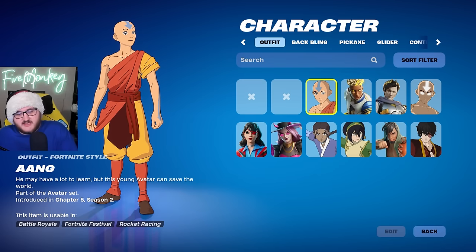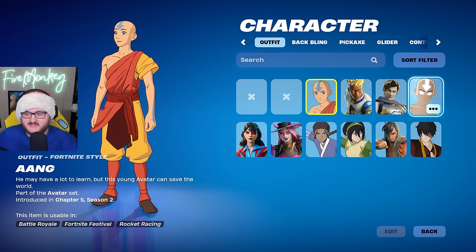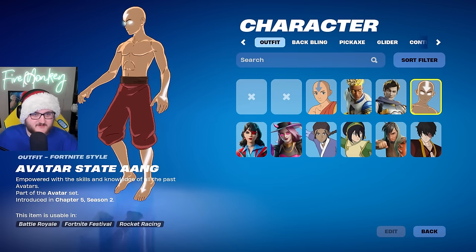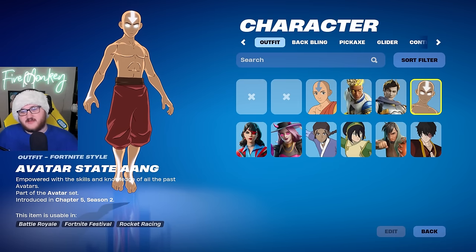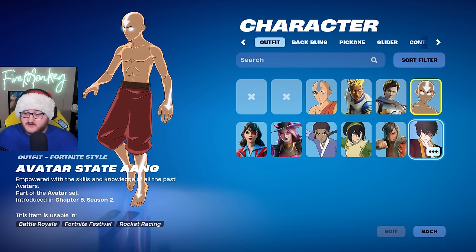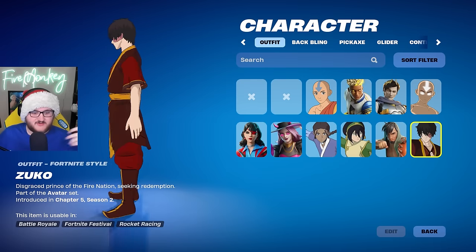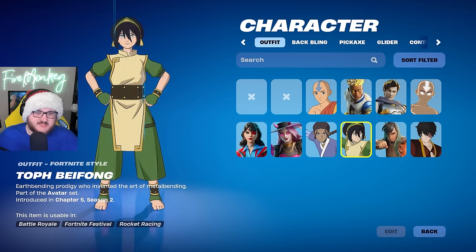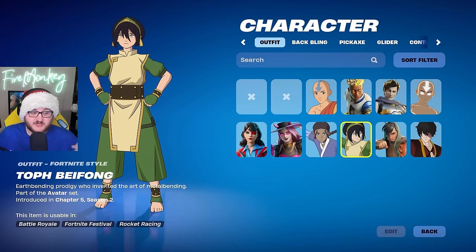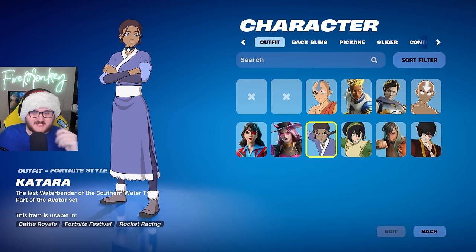As we look through all the cosmetics, we're going to start out with the outfits, starting off with the Aang skin you'll be able to get from the Avatar Elements event pass. We also have the Avatar State Aang, which is another reward from the Elements event pass. The event pass will cost 1,000 V-Bucks and you'll be able to earn all the cosmetics by completing it. We also got a few other Avatar collaborations — I'm super excited about this because I love Avatar, I grew up on it.